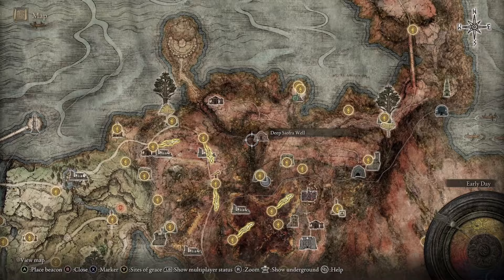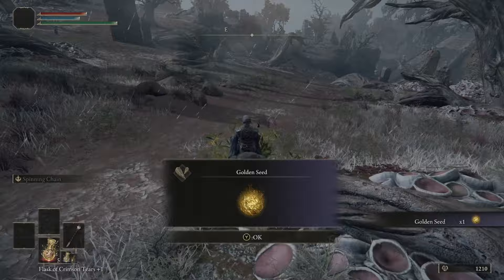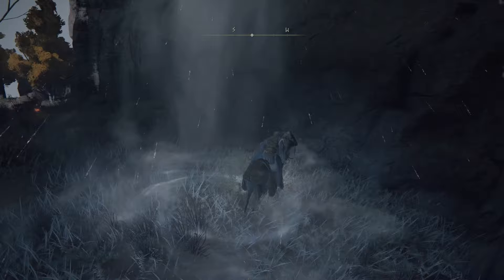Jump behind the church and use the sending gate that D opened — this teleports you all the way to the east side of the map, dumping you out right next to the Beast Clergyman. You can grab sites of grace as you go or follow the path I'm showing. Grab any Golden Seeds you find for more flasks. Make your way past the dragon on the bridge and stay to the right, as there's an Erdtree Avatar that is completely scarlet rot-infested and will absolutely decimate you.